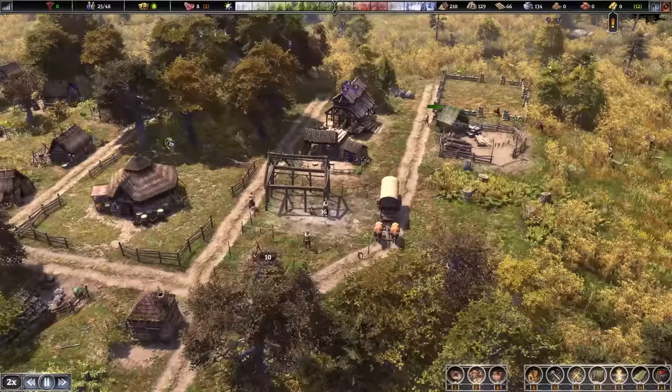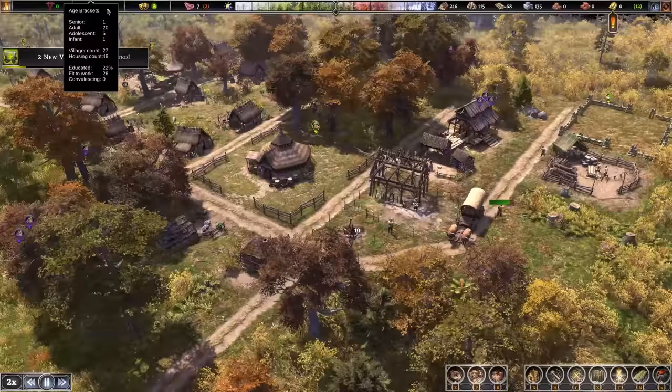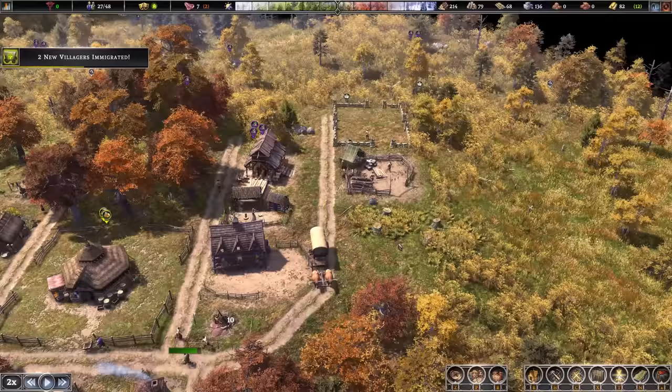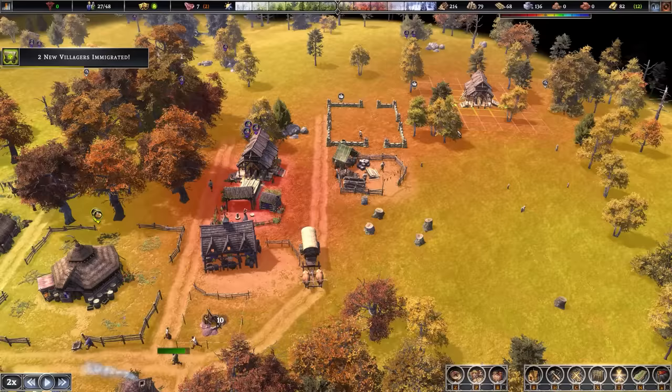Two new villagers have immigrated. What we want is 30 — 30 is going to allow us to actually upgrade the town center, and then we need 40 planks and 25 stone. With that area clear, what we can basically do is take the sawmill and relocate it — turn it sideways and leave a bit of a gap for a road in between.